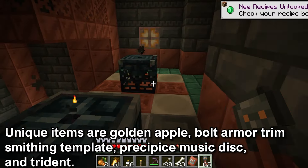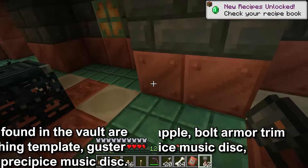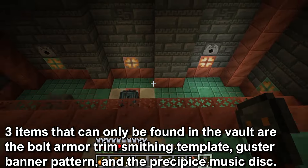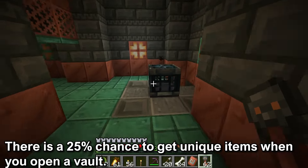The unique items are the golden apple, bolt armor trim smithing template, guster banner pattern, precipice music disc, and a trident. The 3 items that can only be found in the vault are the bolt armor trim, guster banner pattern, and the precipice music disc. There is only a 25% chance that you will get a unique item from each vault.